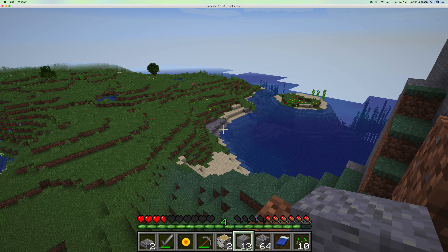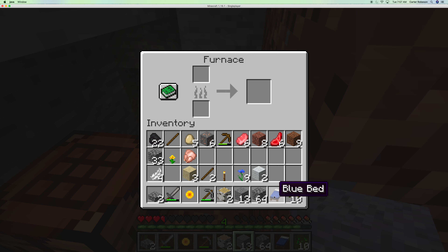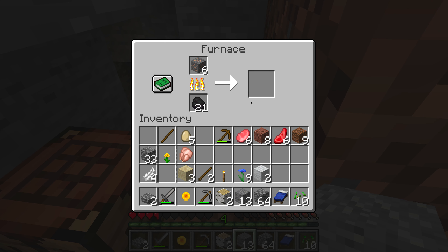Never mind, that's just not going to work. Guys, we did find some iron — we need to smelt it. I do have some coal, so we need to use the coal to smelt the iron. I'm just going to smelt the iron.